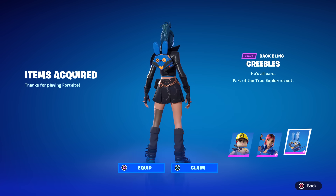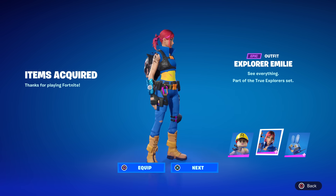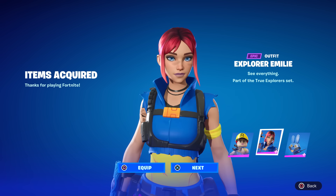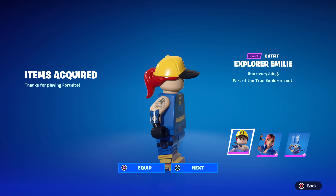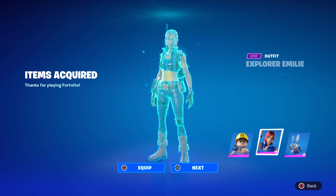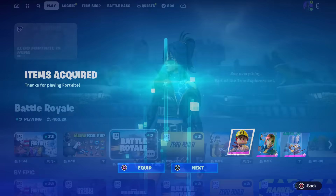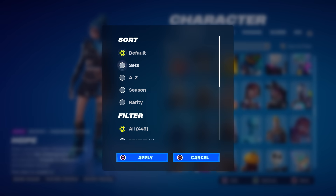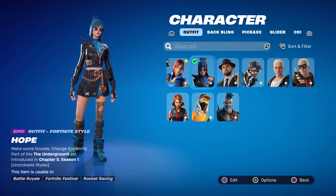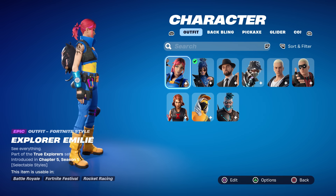There's the pop-up — Explorer Emily in the Lego version, the Battle Royale version, and the Greebles back bling. Explorer Emily looks really good in Battle Royale. She doesn't get her hat in Battle Royale for some reason, which is a bit strange. Go to a normal game mode, check your locker under 'Recent,' and there she is.